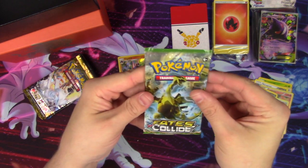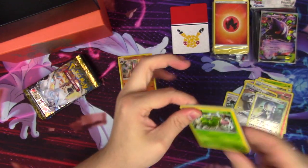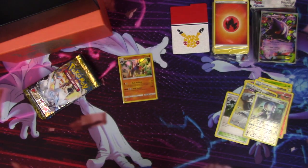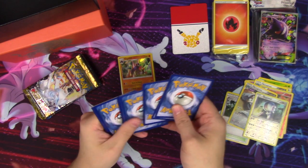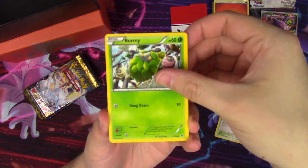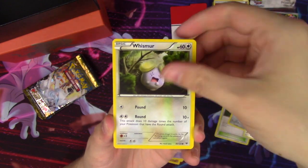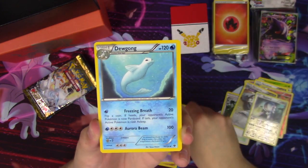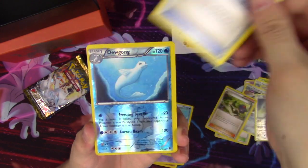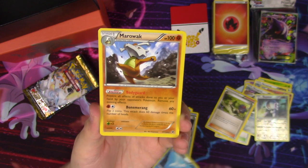Fates Collide, it's your time. What do you have for us today? We have Burmy, Riolu, Cacnea, Whismur, Munchlax, Dewgong, and N — that's pretty good — Helix Fossil Omanyte, a Dewgong that's pretty off-center, and a Marowak.